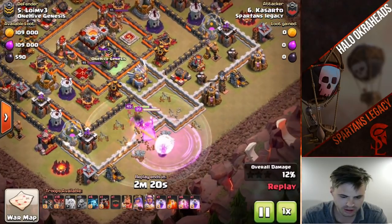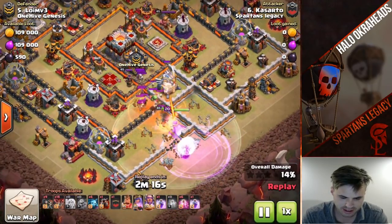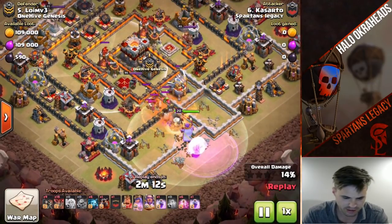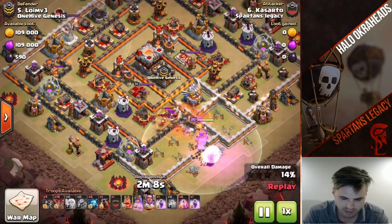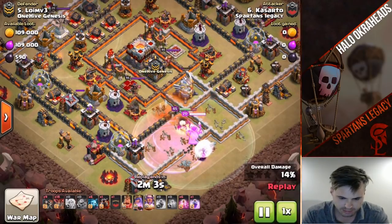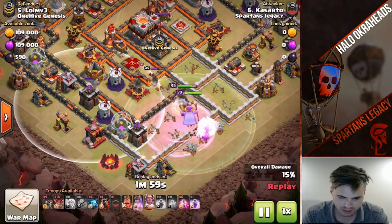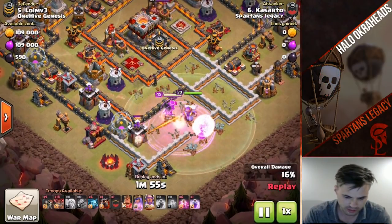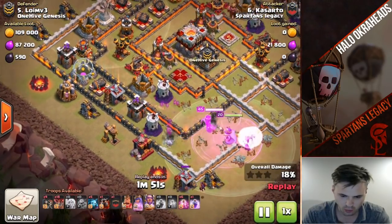We already know where the queen's going to go - the funnel was made, nicely done. Here comes the CC. She is going to walk over here. He needs to get to the inferno tower. If she just hugs around the outside she'll die at the corner, so you're going to have to break in and find the path. She's going to loop around - very nice, beautiful rage when she encounters the CC, and then there's another one for the queen as well.